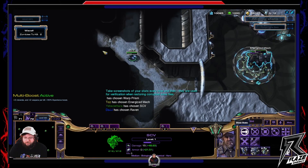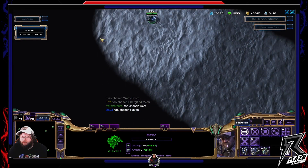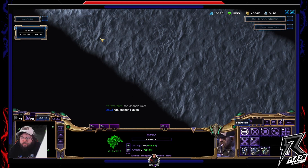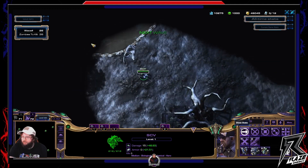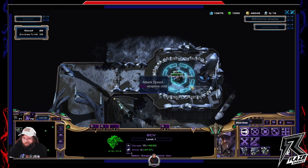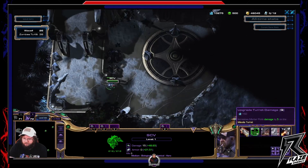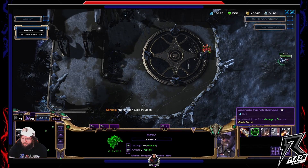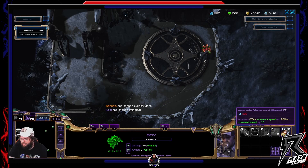Alright, here we go — time to get into it with SCV. Like I said, SCV got a pretty major rework by Astrogel, so I'm gonna go ahead and go over that now. I'll start with damage and range, HP, building armor, and then toss in movement speed.